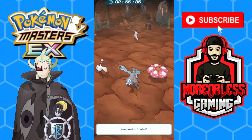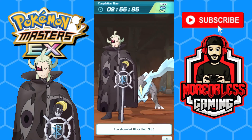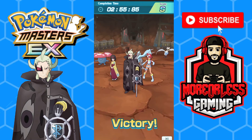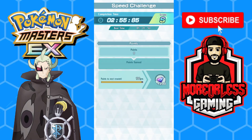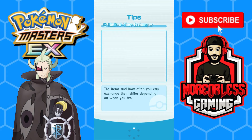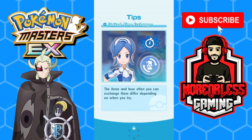There you go, under three minutes with a free-to-play team. Again, you don't really need Skyla and Swanna at six-star EX — it just helps with those sync buffs — but yeah, we did pretty good on that one.